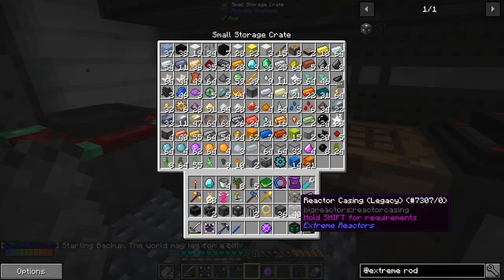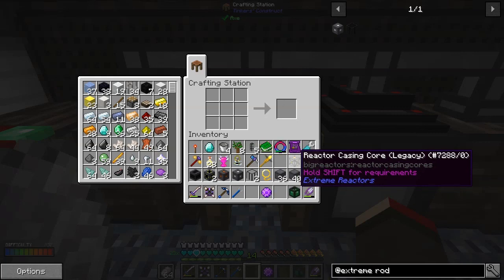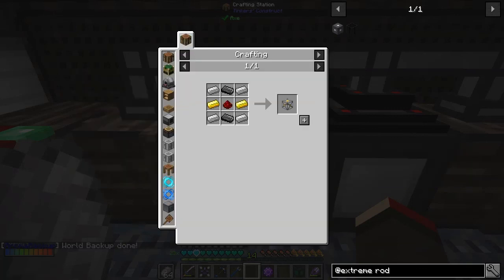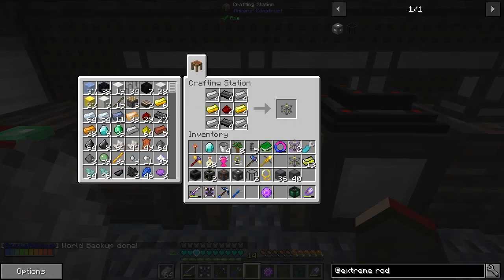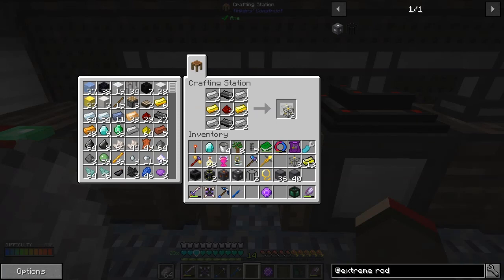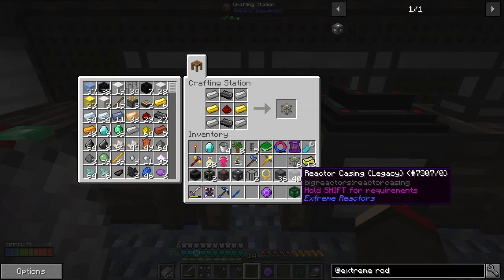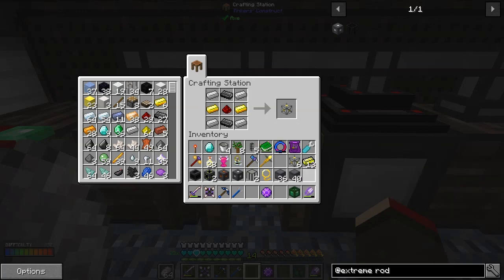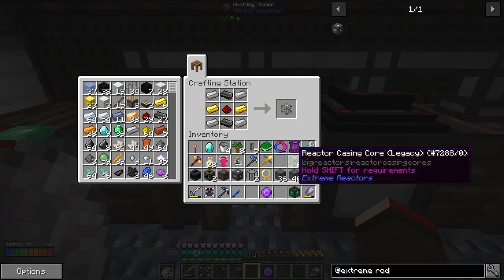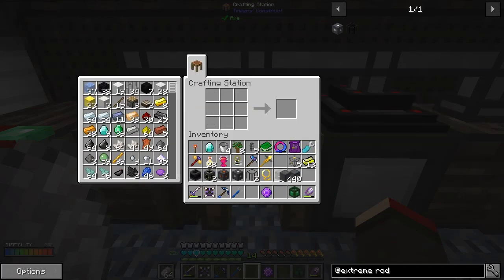I've got one reactor casing core - that's only going to give me four. I probably need to make some more of these. We're short of 24 so I need three more of these - that's actually 12 isn't it. Actually, I'm talking rubbish - 80, I only need four. I did get my calculations right. And that's our 80. We don't need any more of those, but it's good to have a few extra casings around.